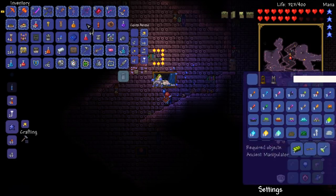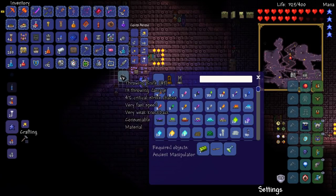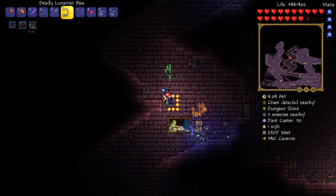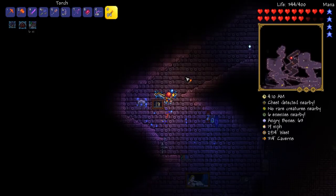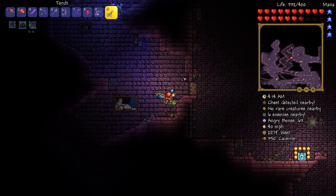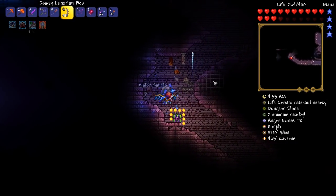We need to chuck something away. I'm going to toss those out. Fantastic — we've got ourselves one of those beautiful water bolt things, which is pretty damn good against the Wall of Flesh, but I'm definitely going to be giving it a go with the modded weapons. The Night's Ray would be a cool idea. There's the corruption chest found and marked.